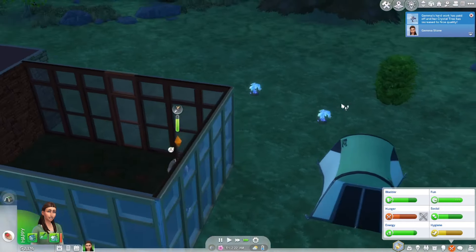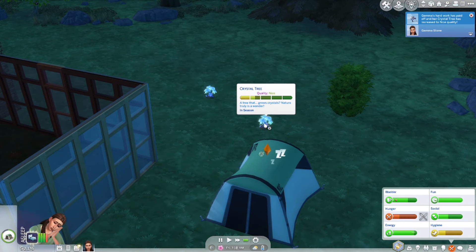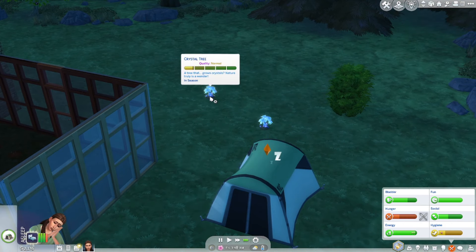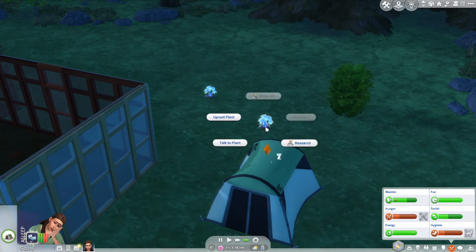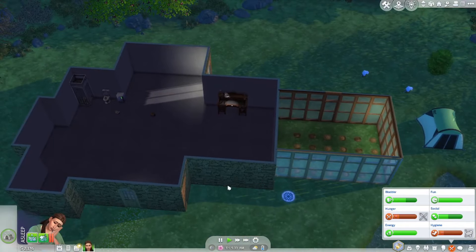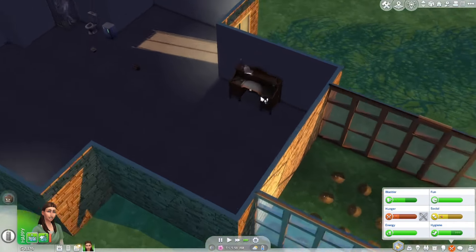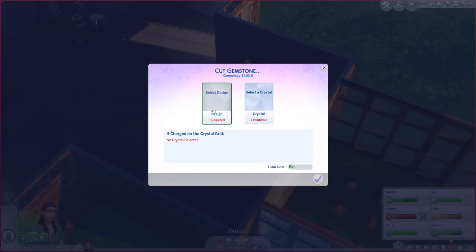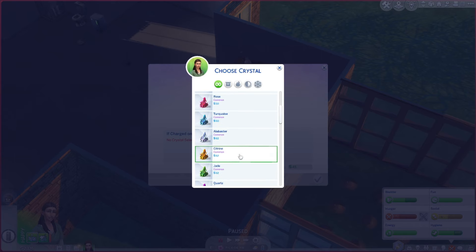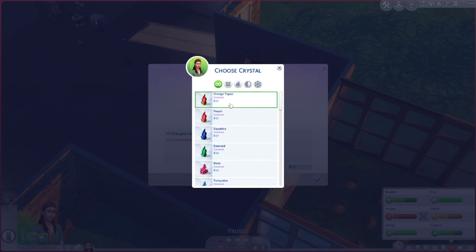We need to evolve that — our crystal tree has increased to nice quality, look at that! It's in that really light green-yellow bar. We need to make sure these guys stay fertilized. Let's get a shower — it's 5 AM bright and early. We're going to grab some applesauce for breakfast and do one gemstone this morning. I think we'll stay with the spire. There are so many options; I want to stock up our whole table with one of everything.